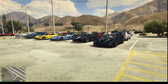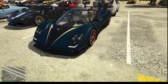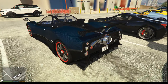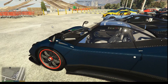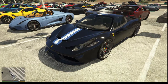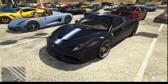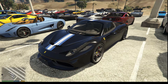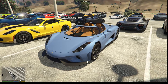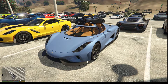Over here we have the Pagani Zonda Trichrome — so one of the limited edition Zondas. Nice car. Beside that is the Ferrari 458 Italia Speciale, that's quite a nice car as well. Beside that is a car that I'm going to love driving in Forza Horizon 3 in September — the Koenigsegg Regera.